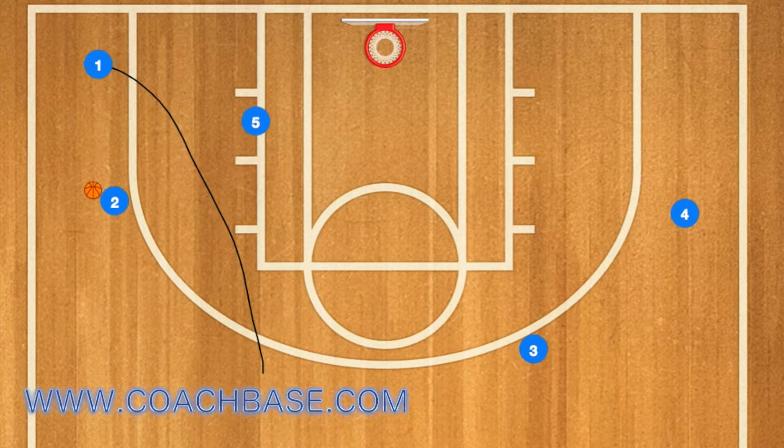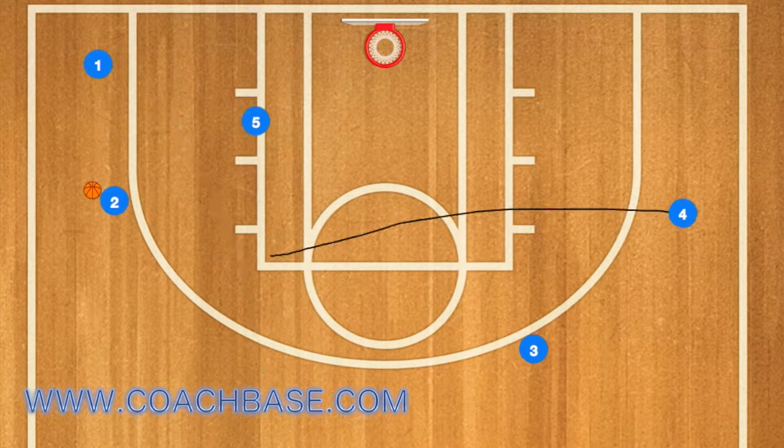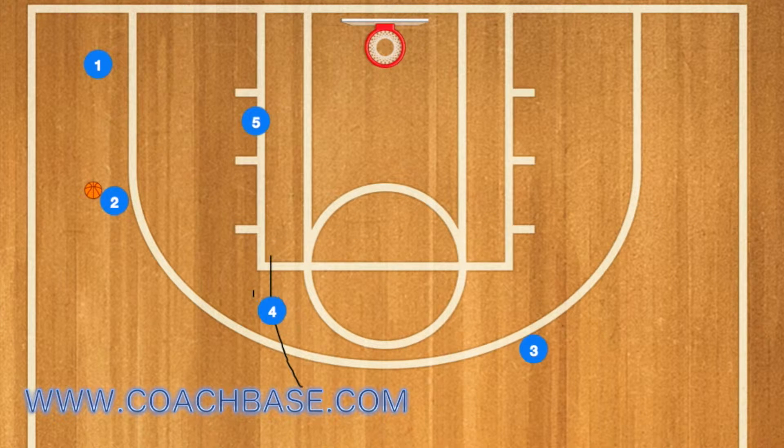First, player 1 will pass to 2 and go to the left wing. At this time, player 4 will show at the left elbow. If he doesn't receive the pass, 4 will pop out to the three-point line and 2 will pass in to player 5.